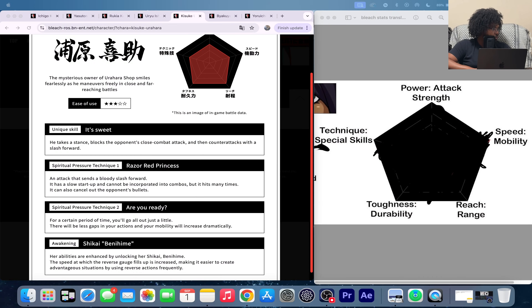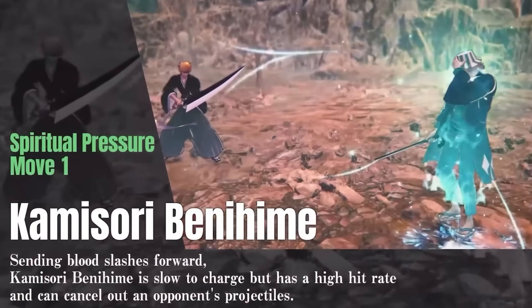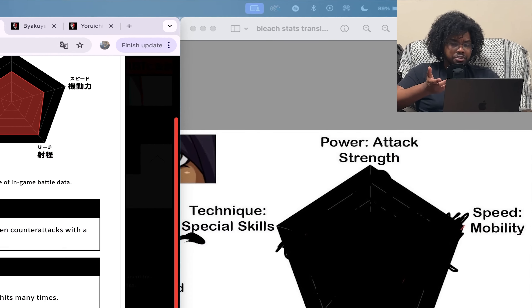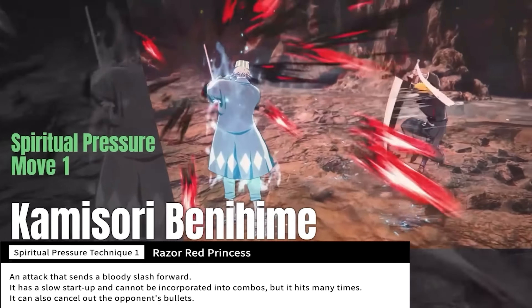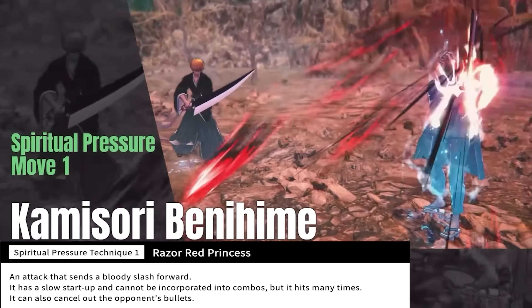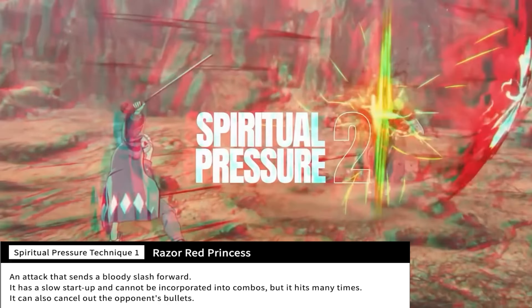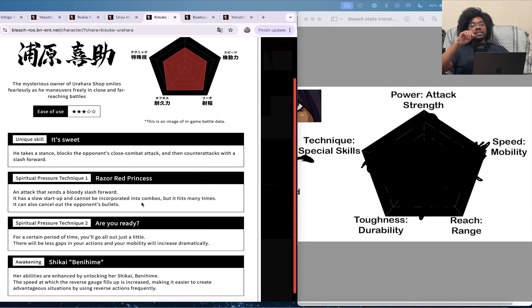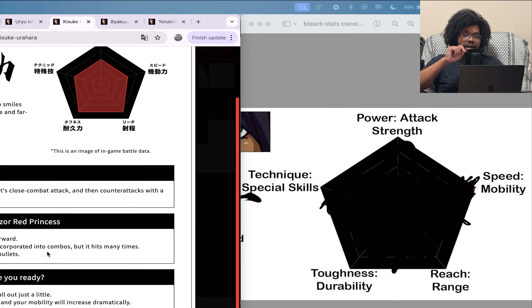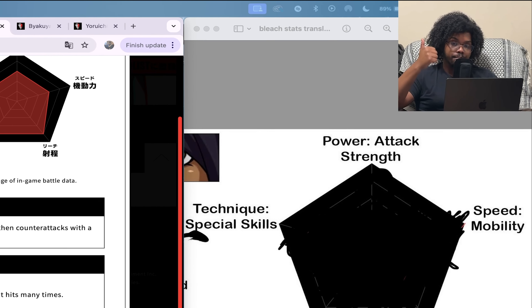What they actually show as his first attack is the spiritual pressure move one — they call it 'Razor Red Princess,' but it's Kamisori Binahime. Maybe that's what that translates to. It's an attack that sends a bloody slash forward: it has a slow startup and cannot be incorporated into combos, but it hits many times. It can also cancel out the opponent's bullets.